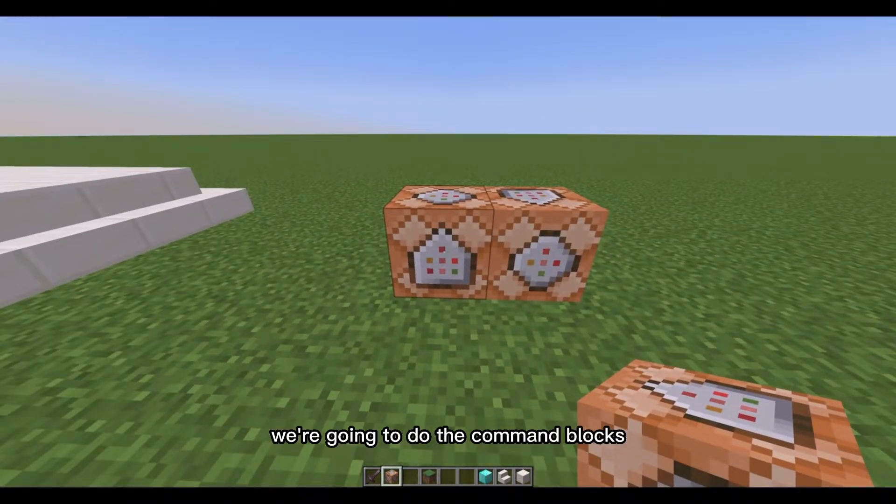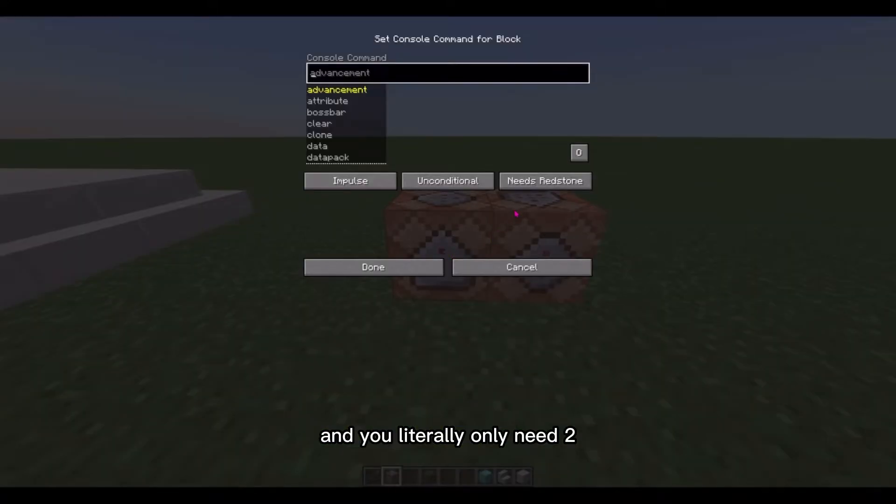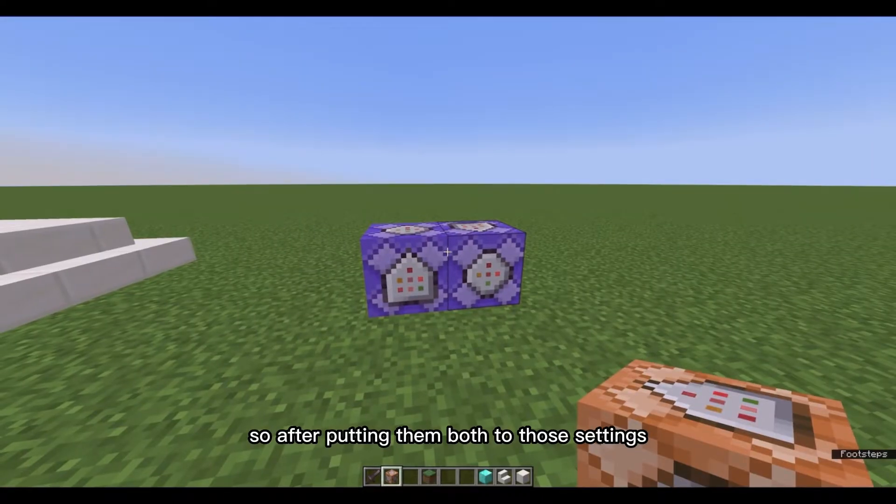For the next step we're going to do the command blocks, and you literally only need two. Set them both to repeat, unconditional, and always active. After putting them both to those settings, we're ready to actually do the commands.